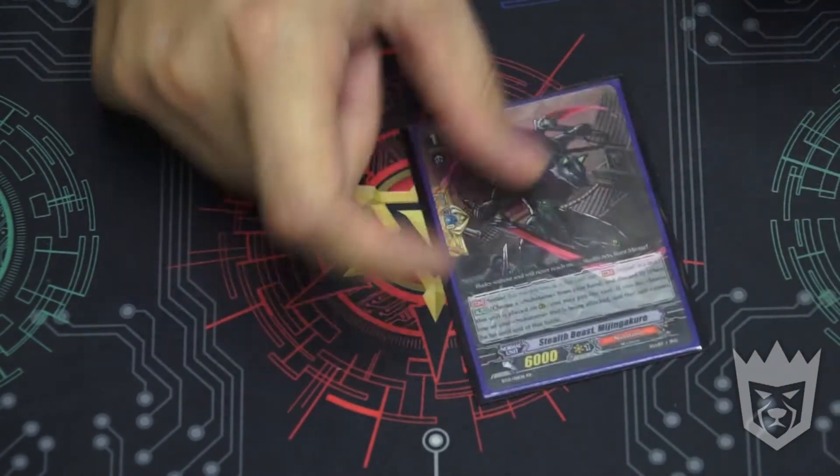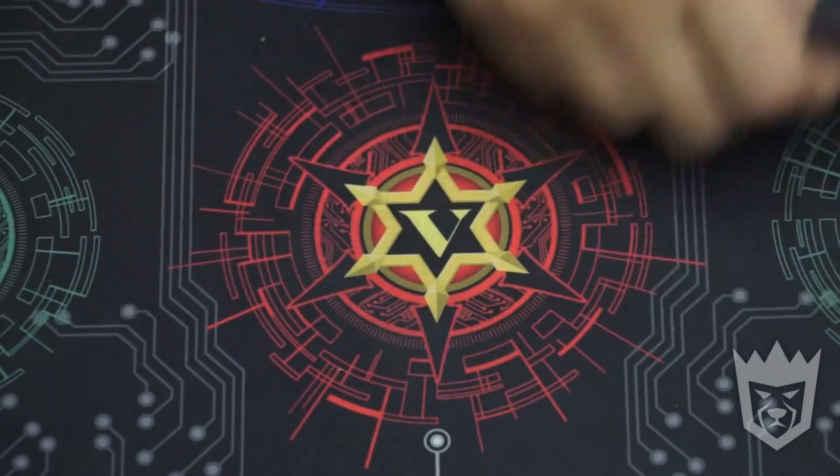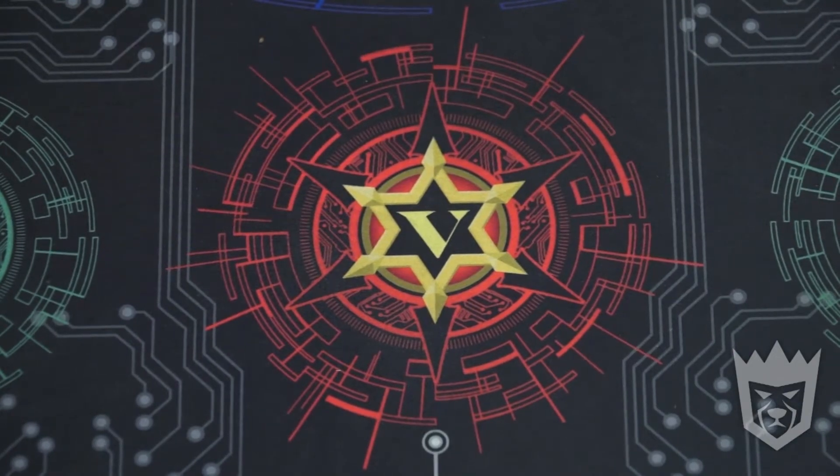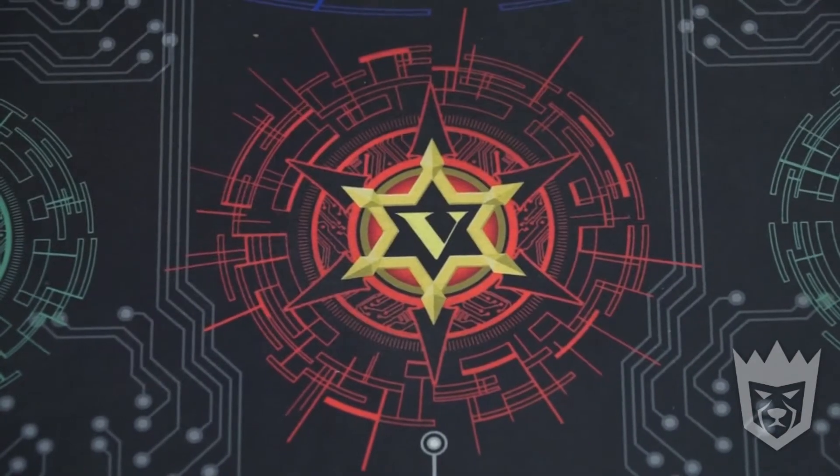Moving on to the grade one cards, we've got four of the Nubatama Perfect Guards because things hit for big numbers. We've got two of the 8K attackers — you know, bread and butter.